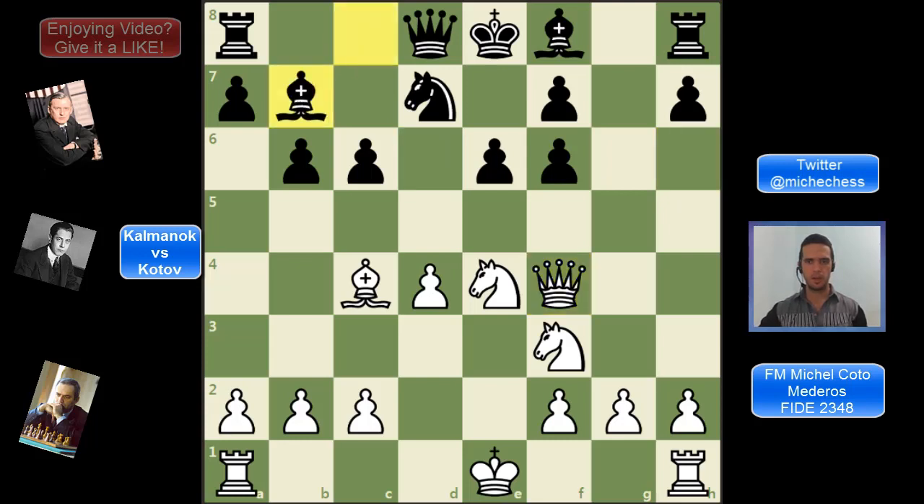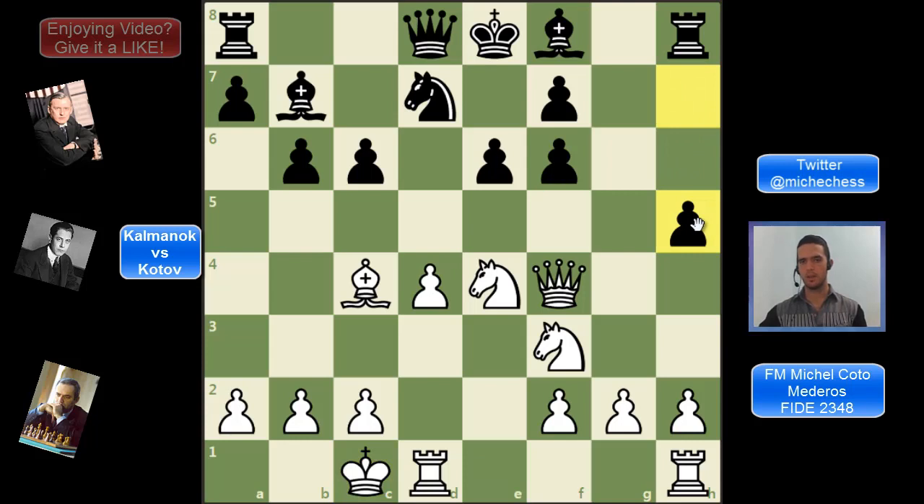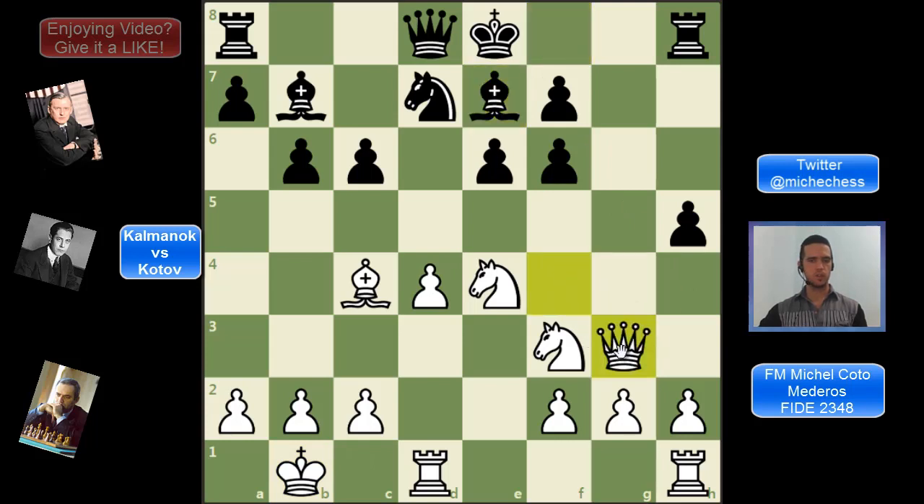Bishop b7 and white castles queenside. Black continues with h5, getting some space on the kingside, but this is also a tricky move. Observe — the king and queen are on the same diagonal, so black could be threatening bishop h6, winning some material. That's why Kotov plays king b1, and Kalmanok plays bishop e7. The queen comes back to g3, improving the queen, with ideas of queen g7 at some point.